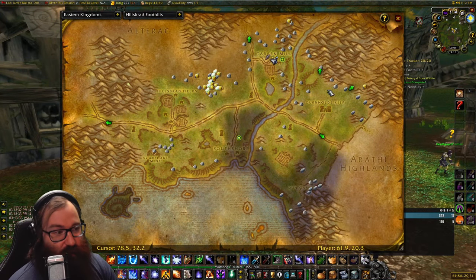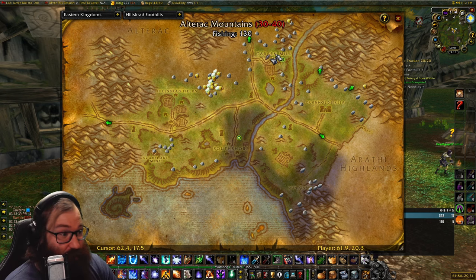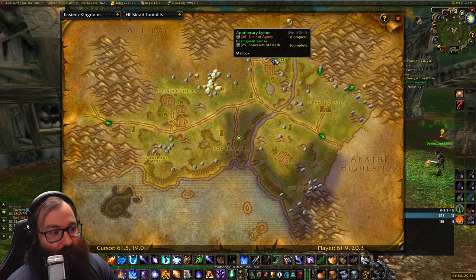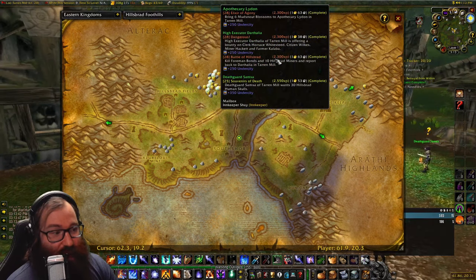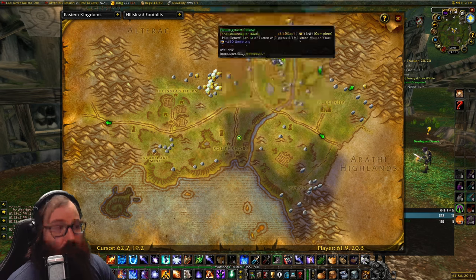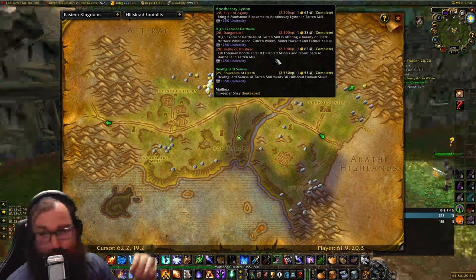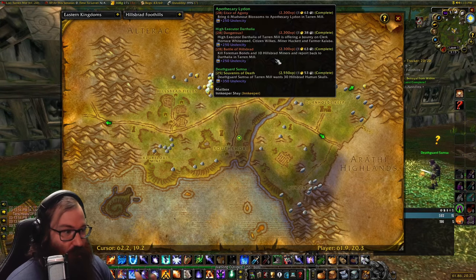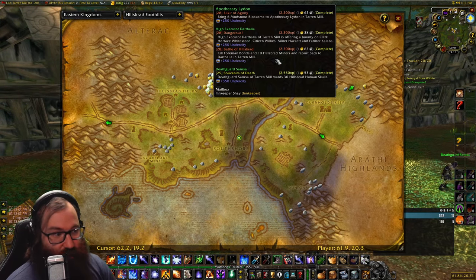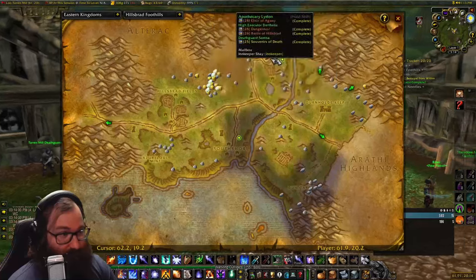The very first place you're going to be is Hillsbrad Foothills. You're going to log out at Tarren Mill the night before phase 2 launches, and then you'll have Elixir of Agony, Souvenirs of Death, Dangerous!, and Battle for Hillsbrad completed — but the one that has you go to the mine, which is the fourth one in the chain, you should not have turned in. All the previous ones you'll do, and this will yield the XP listed.